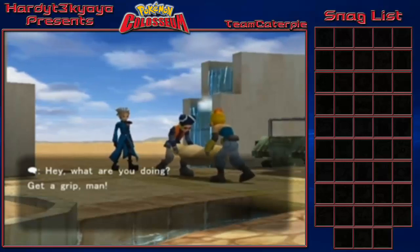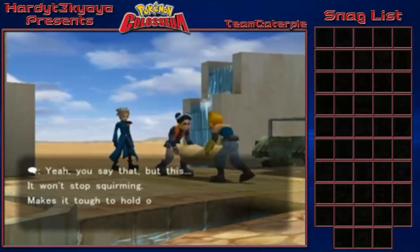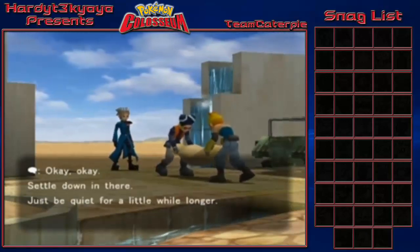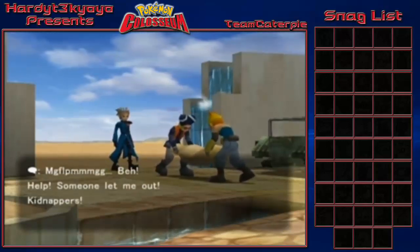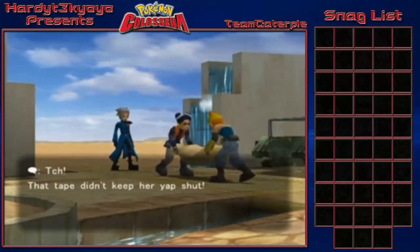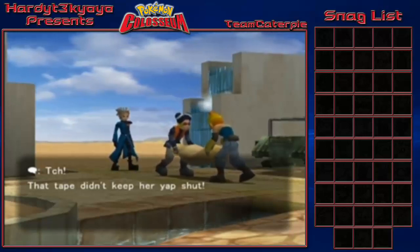They don't notice the random dude just standing behind them! The thugs are arguing about keeping someone quiet in a sack. 'Help, somebody let me out!' 'The tape didn't keep her yap shut.' 'That's why you gotta use extra strong duct tape.' It's getting pretty weird here.